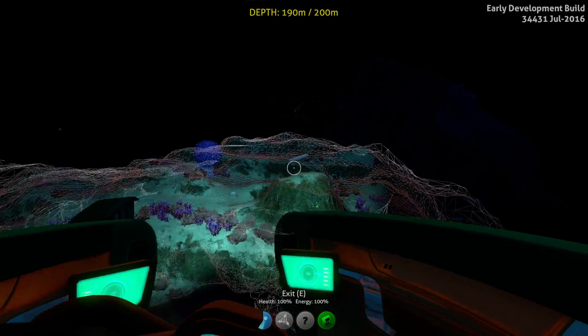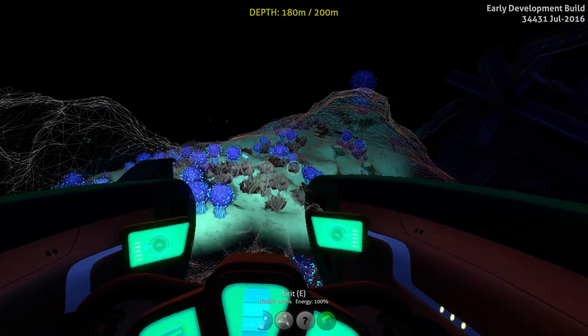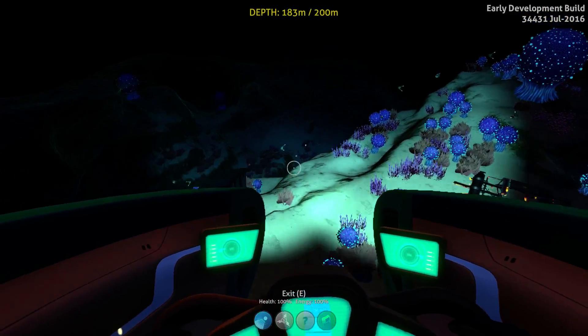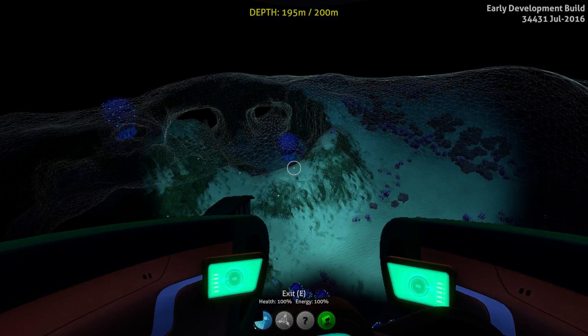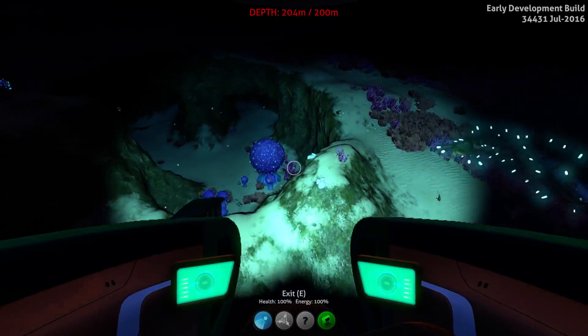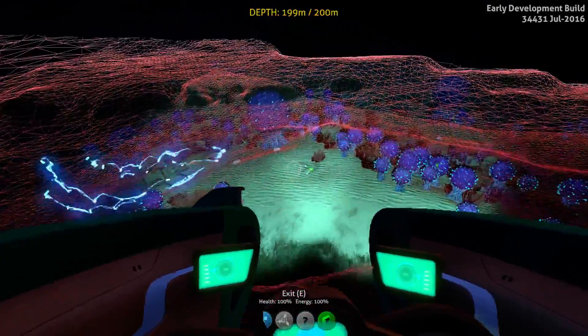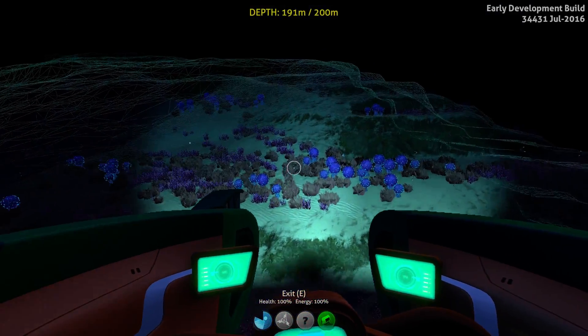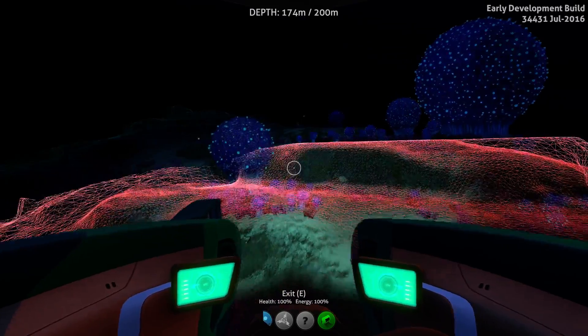If you guys know of any other overclocking software similar to MSI Afterburner that has something like Combustor and can actually be downloaded off their official website — like ASUS or EVGA software — let me know, because I'll download and use that instead of Afterburner.